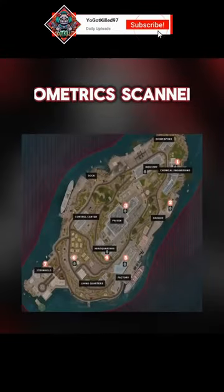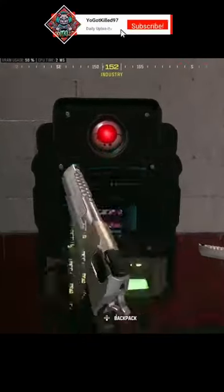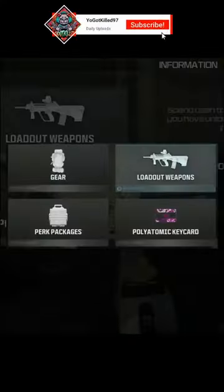There are several to choose from. Go to one and scan your vitals. The scanner will pop out a card. Take this card to a buy station and exchange it for loot.